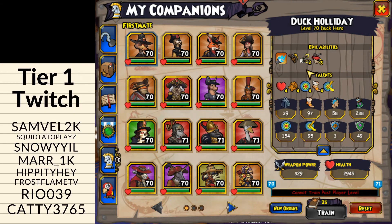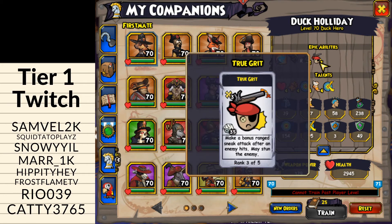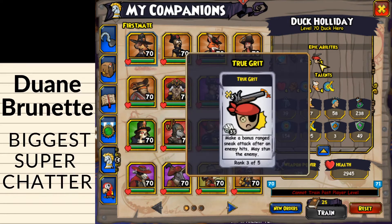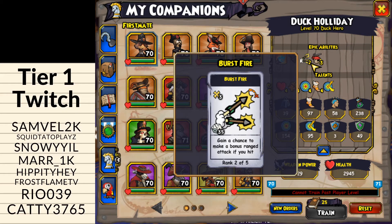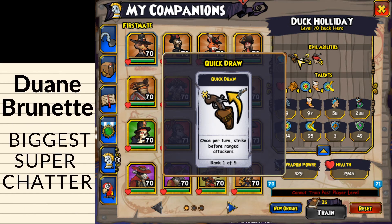For PvP epic abilities, I put this guy with Quick Draw rank one, Burst Fire rank two, and True Grit rank three. True Grit three triggers stuns, which can prevent a musketeer companion from chaining further. Burst Fire two gives three extra hits with a 35% chance of triggering off of any attack this guy does. And then you have Quick Draw because that's what he comes with.